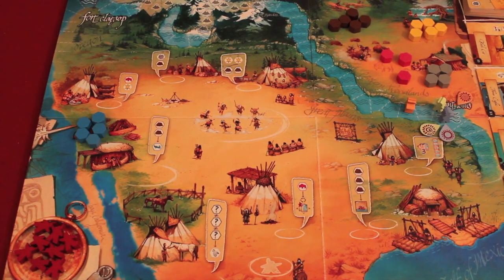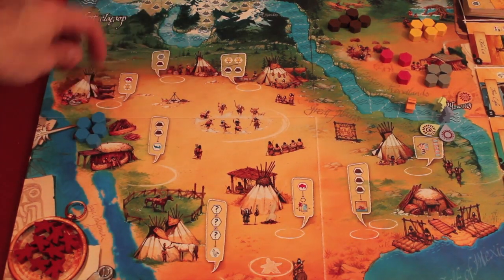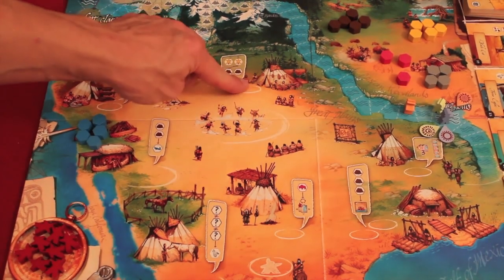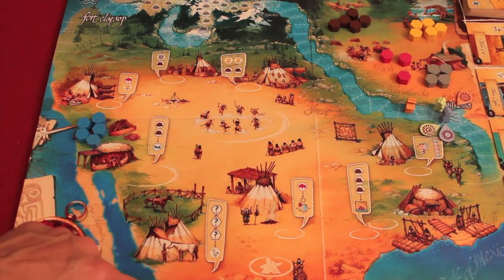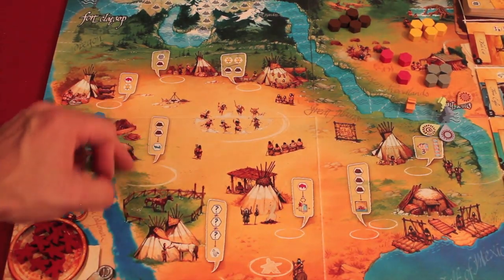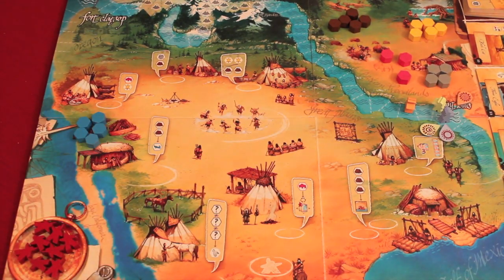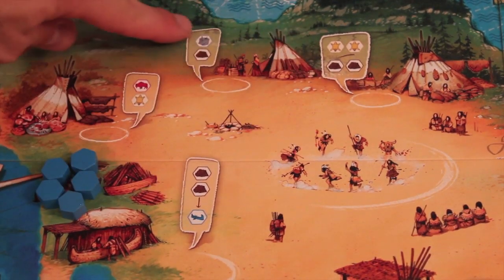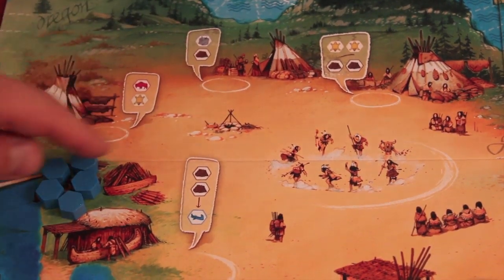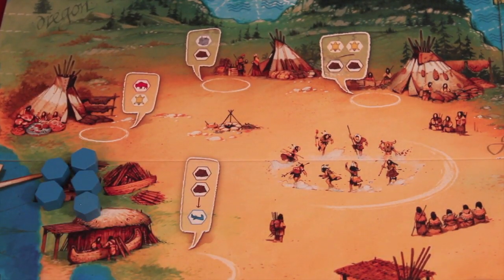Instead of playing a card, another thing you could do is play an Indian on the board, which is pretty much like worker placement. Anywhere there's a full circle, only one Indian can be there. If they have semicircles, an unlimited amount can be there, and you can place anywhere from one to three Indians in those spots at a time. This action would get you either two food or two wood, one equipment, one wood, one food, one fur — or you can spend two wood to get a canoe, which helps you move up the river.